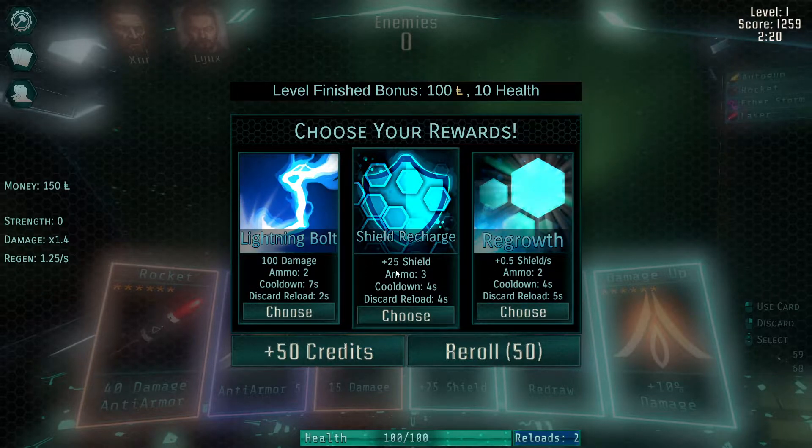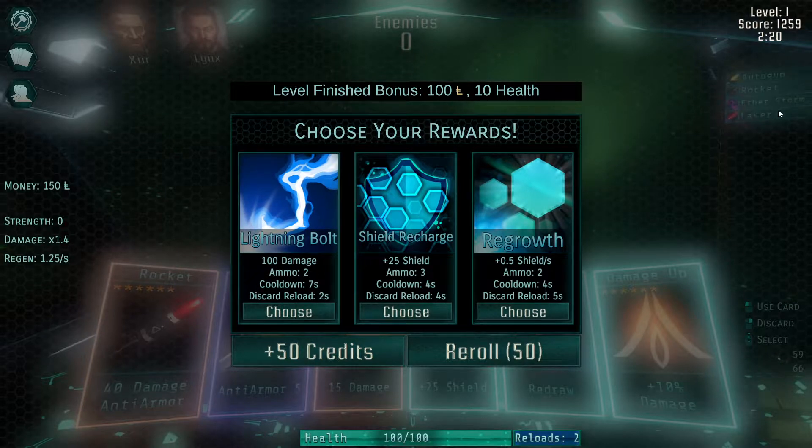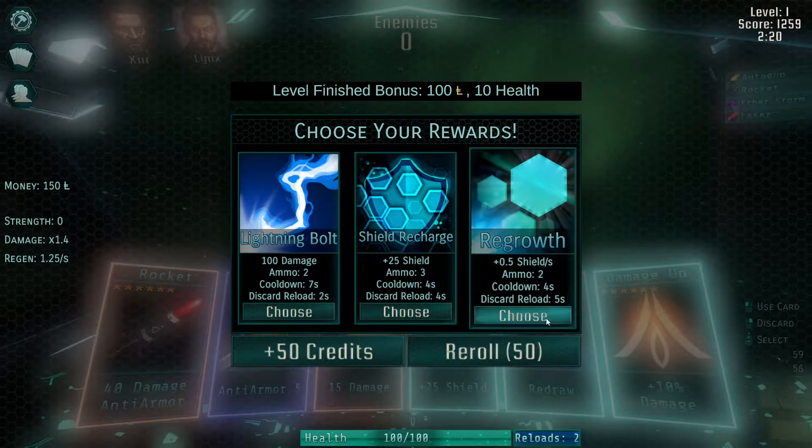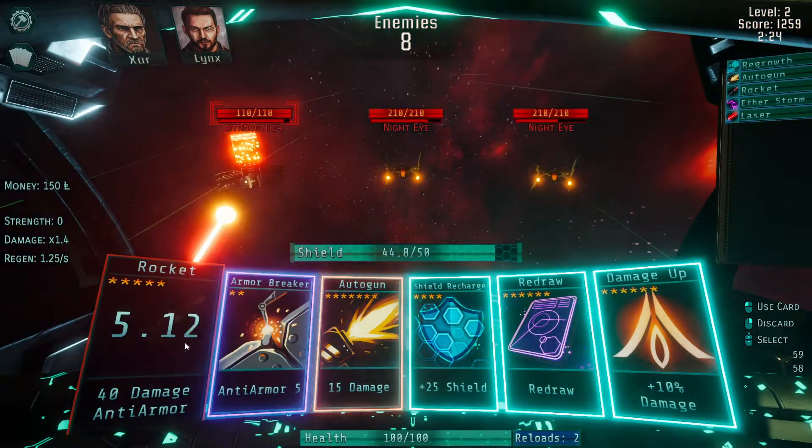I really like the regrowth card. Regrowth means that for the rest of this level, my shield regen will go up — and it's a permanent bonus. Shield recharge will give me 25 immediate shield. Lightning bolt will do harder damage with two ammo, cooldown seven, discard on reload. I really like the regrowth — it's one of my favorite cards so far. Let's grab that one.